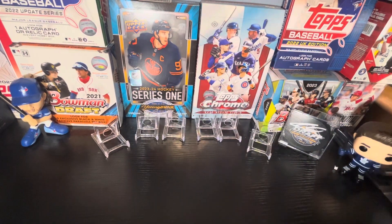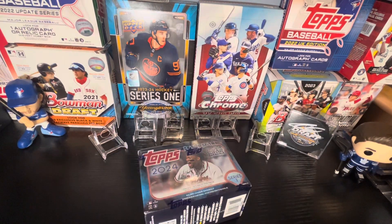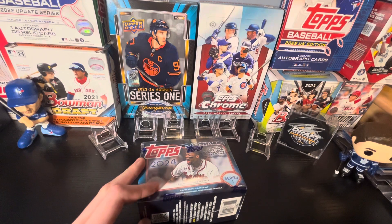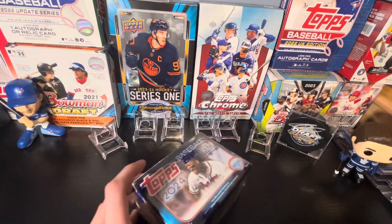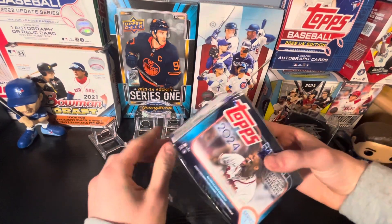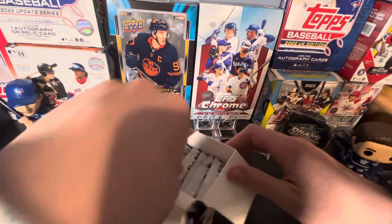Hey guys, welcome back to another Shoeman Break. Today's video is another random rip - we're gonna be opening up a blaster box of 2024 Topps Series One. My friend picked this up for me as a birthday gift, so shout out to my buddy Joel. We're looking for Elly De La Cruz rookie cards, Evan Carter, Jackson Dominguez, plus a bunch of others. There are some Easter parallels which are blaster box exclusives this year.